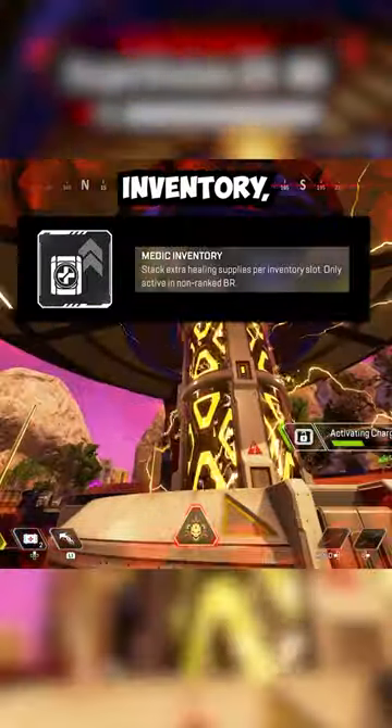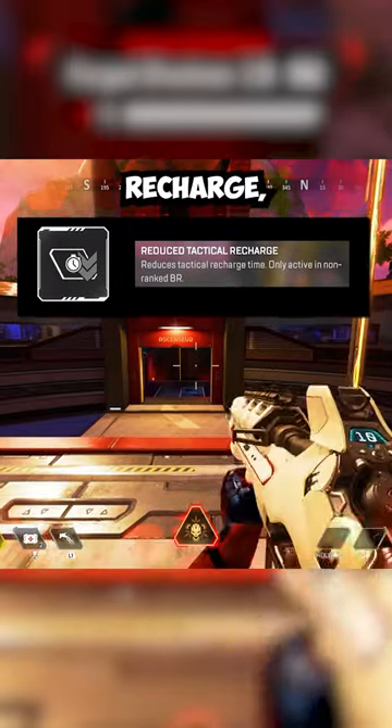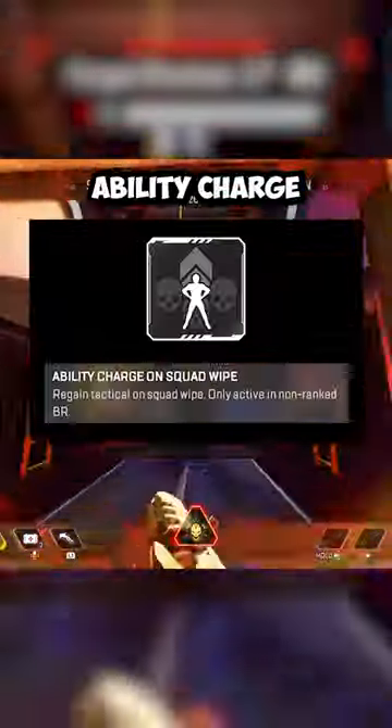Here's a look at all of the perks coming to the game. These perks include Medic Inventory, Medic Vision, Grenadier Sling, Grenadier Vision, Reduced Tactical Recharge, Reduced Ultimate Recharge, Ability Charge on Squad Wipe, and Speed on Knock.